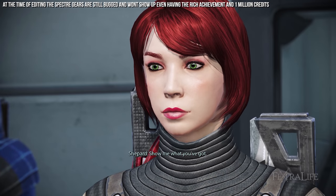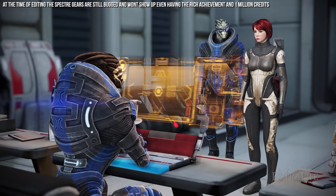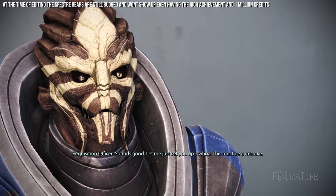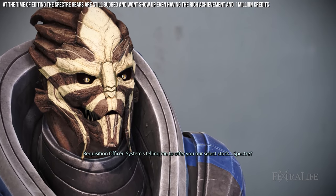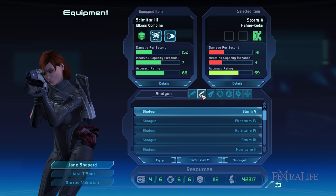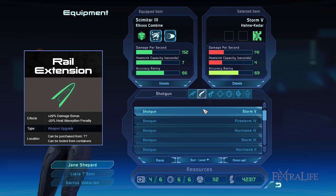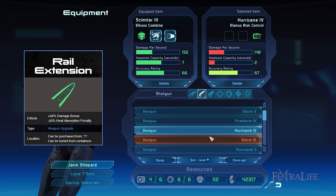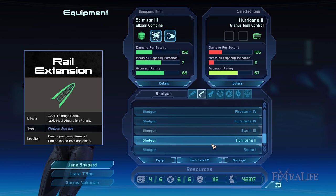You can buy Spectre gear from the CSEC or Alliance requisition officers located in the Citadel and the Normandy. Note that at the time of creating this guide, there is a bug that doesn't make the Spectre gear available for purchase at higher levels. For the pistol and shotgun Spectre gear, you can add 2 weapon mods and 1 ammo mod each. With weapon mods, you can choose the Rail Extension 7 which significantly boosts your damage. Although it has a high heat absorption penalty at 20%, this becomes negligible at higher levels.